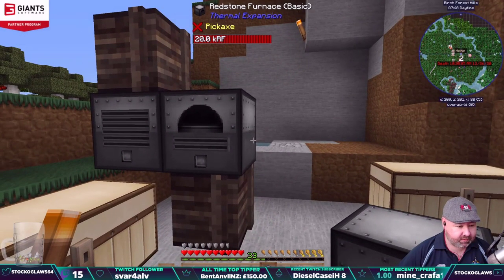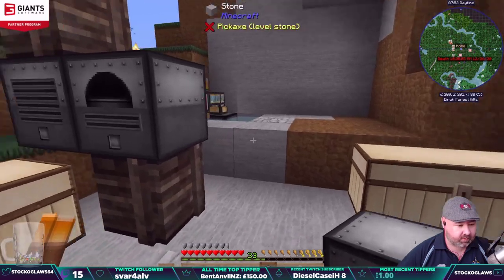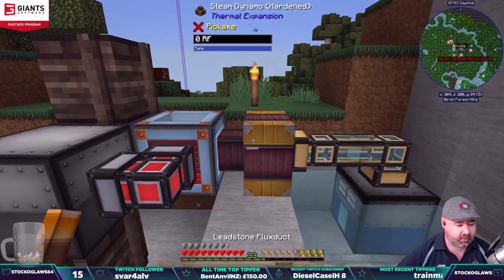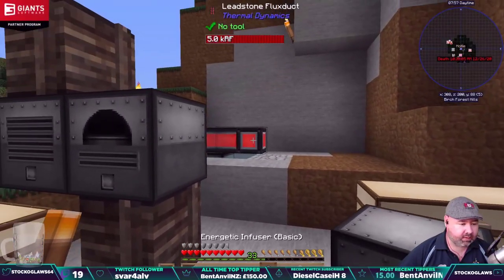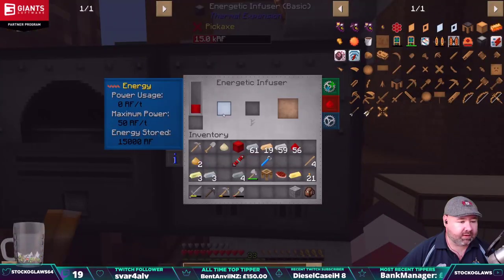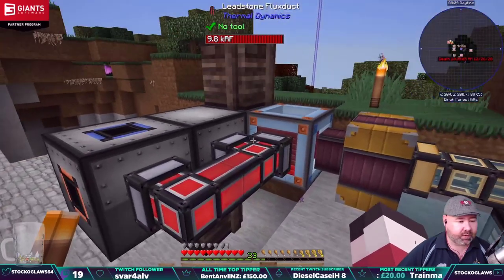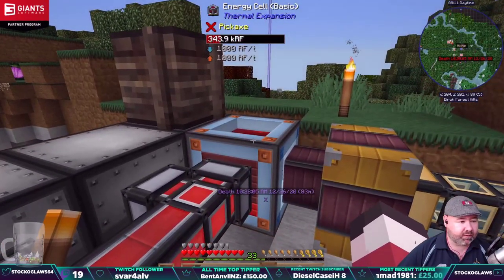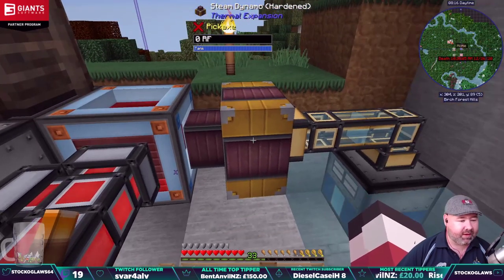Let's stick it in place. We'll put the pipe here first — there we go. You can see it's getting power, happy days. So this is for charging stuff. We've got 343,000 RF in there — I think we're right. We need to give this some more coal. Got to be careful because we haven't got unlimited coal and I do want to save the coal for later on.